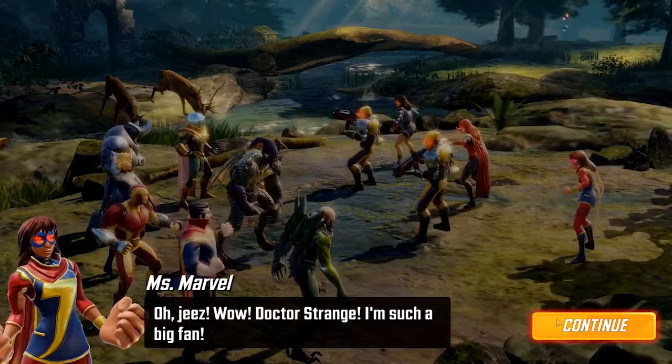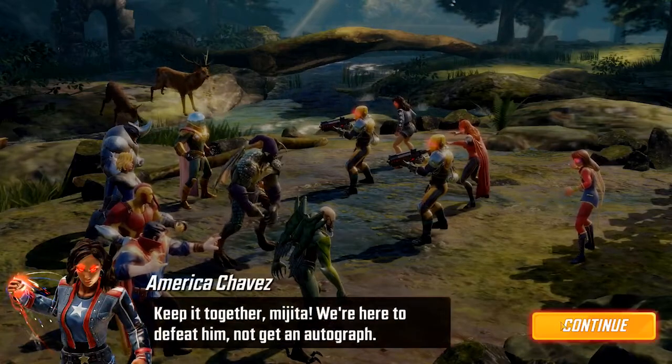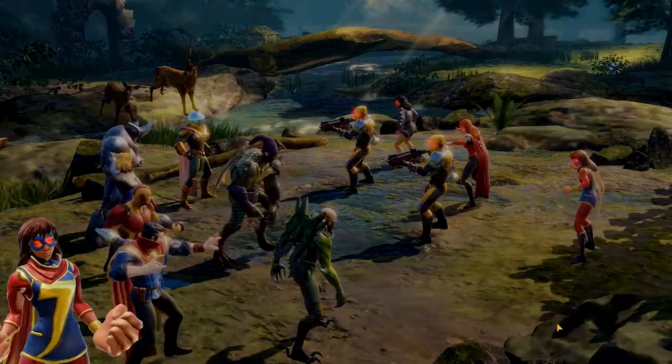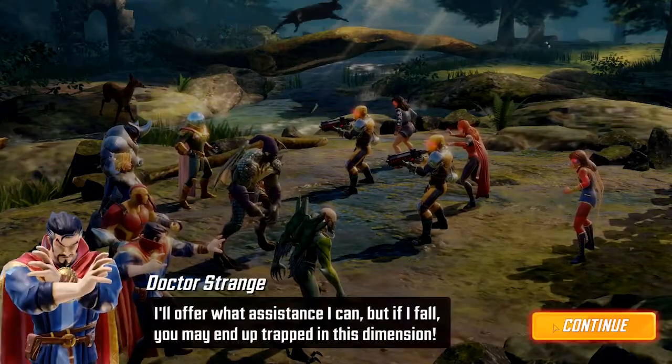At spawn, you'll see nothing particularly scary, just an America Chavez and a Ms. Marvel — a couple of A-minions. Don't worry, work them down, but make sure you are protecting Doctor Strange every step of the way.